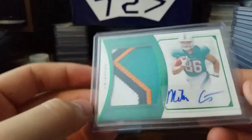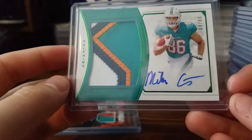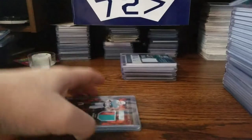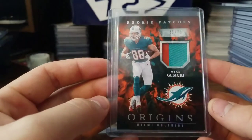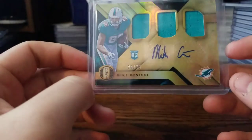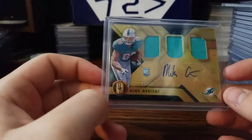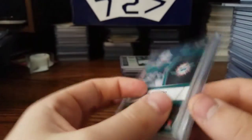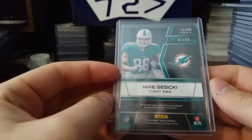And I believe from this year's National Treasures, out of 86 — the jersey number — 84 out of 86, sweet patch. A dual from Origins out of 75. This is the first card I got of him that made me start collecting — I got it in a box break, out of 75. A three-color RPA out of Gold Standard. From Spectra, RPA out of 75. Same one from the same set, out of 60.